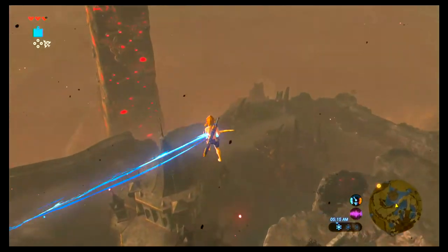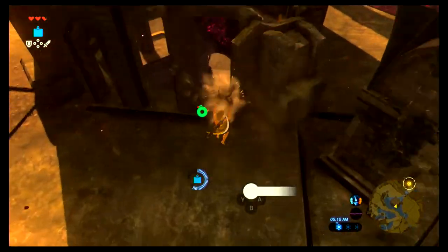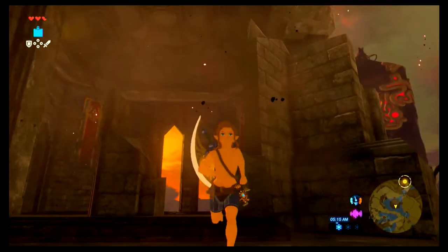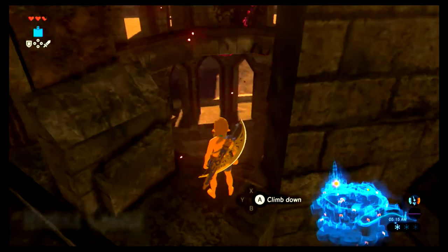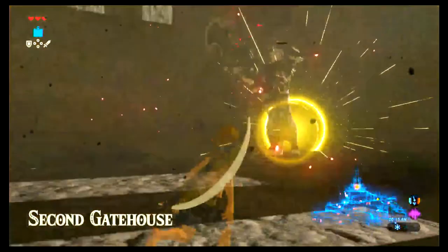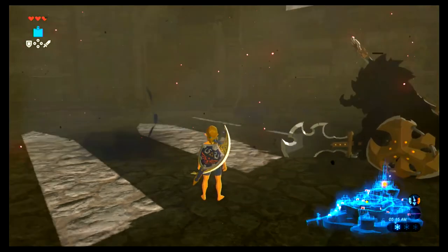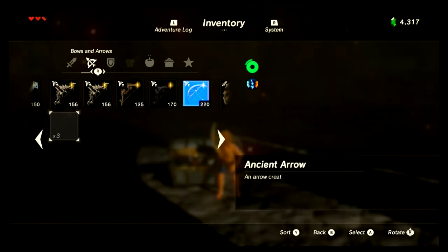There's the second gatehouse. I think it's the second gatehouse that gives you ancient arrows. There's supposed to be a Malaside here. And it doesn't even work anymore. Second line, perfect line-off. There we go — quickly beat that. Yeah, this is just the easiest way to get ancient arrows, so this is what I did. Ancient arrows. Now if you look at my inventory, I have ancient arrows.